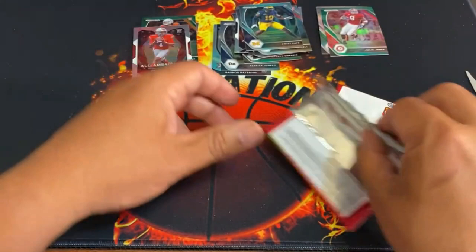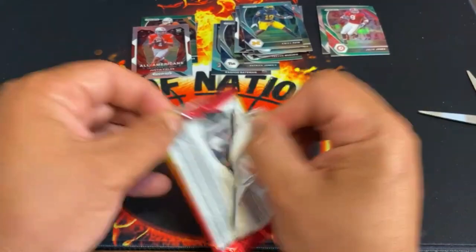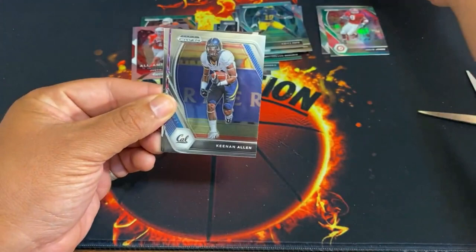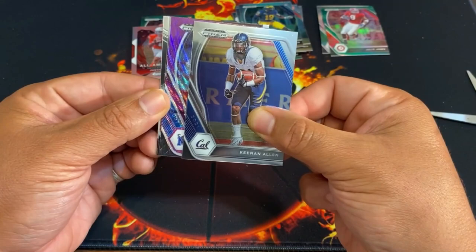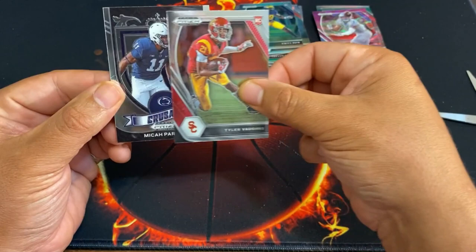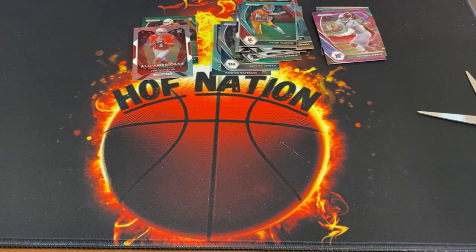This is our last pack — again like and subscribe, check out my other videos. Matthew Stafford right there, Keelan Cole and Allen. Here's our purple right here — let's see, looks like it is... no, it's Antonio Gibson, not a rookie. Tyler Vaughns and Micah Parsons — that's our final people out of this rip.